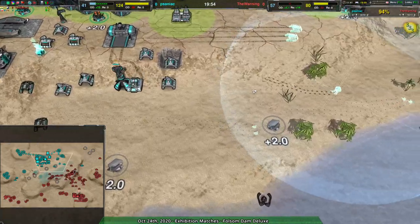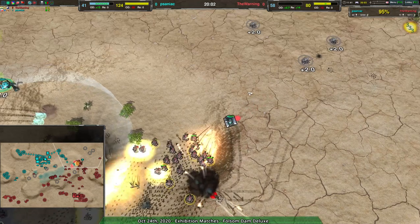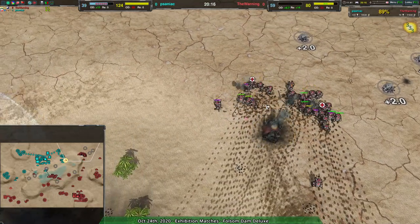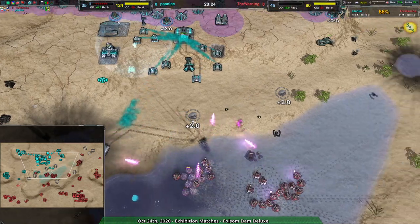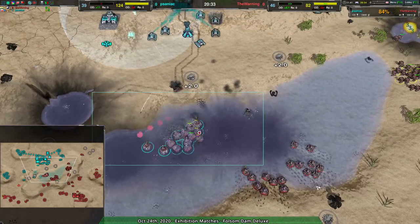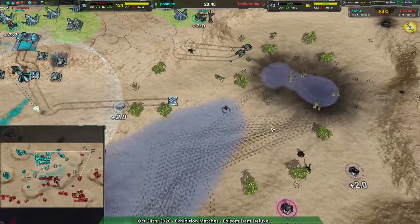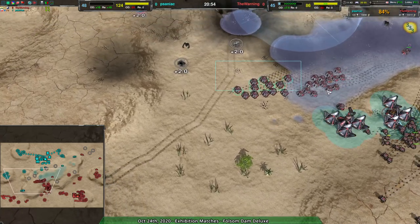People in chat note that Saniac doesn't really have units to stop The Warning, and The Warning is not really worried about being raided — they're just setting up an army to go in for the kill. I'm actually really impressed by that — it displays a lot of discipline. It's often really hard to avoid the temptation of just going in consistently with units, and instead holding back and trusting that you are outbuilding your opponent. The Warning has clearly realized that Saniac has invested so much into single heavy units, and so many have died, that they can afford to hang back, build up their territory, and go in for a single big attack.